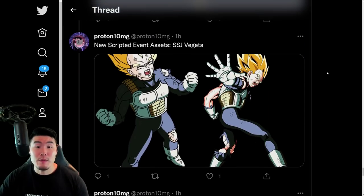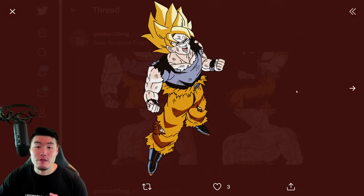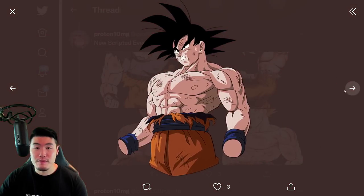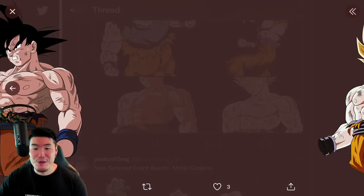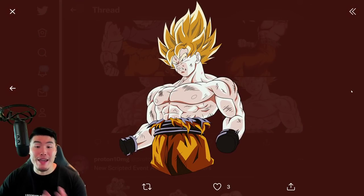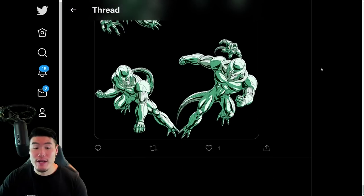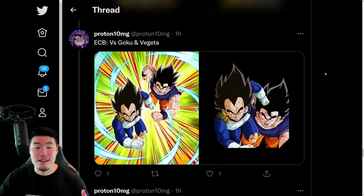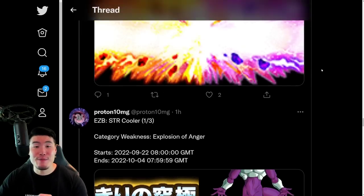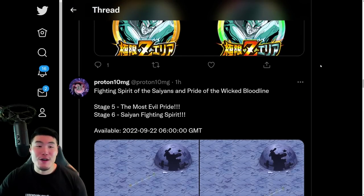We have some new scripted assets — we got a couple of Super Saiyan Gokus. And I also noticed Goku had no hands in these ones — that's kind of cool. We also have a bunch of Metal Coolers as well. And that pretty much does it for the assets from the data download. Once again, a massive shoutout to Proton10MG on Twitter for posting everything — make sure to go follow him.